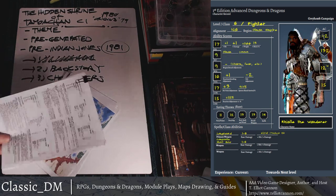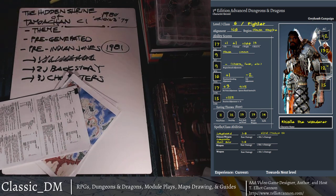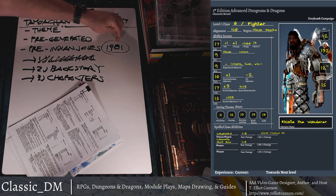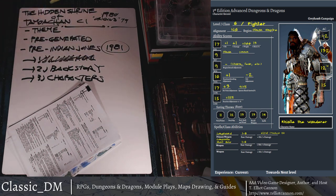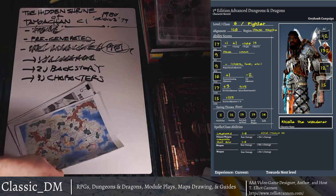One thing I forgot to mention — Indiana Jones comes out in 1981, Raiders of the Lost Ark. What's the opening scene? Indiana's in a tomb, it's totally mesoamerican, bats coming out, all that stuff. Do you think Spielberg and Lucas were playing D&D? Who knows. But you've got to give credit where credit is due — this module was done as an Origins tournament module in 1979. So this is pre-Indiana Jones. Check.